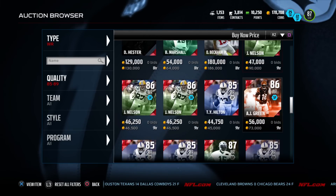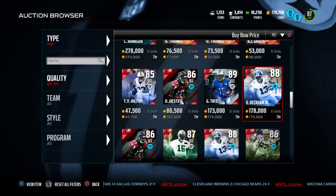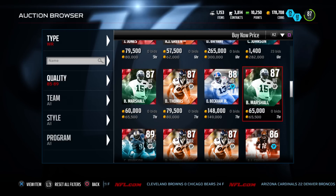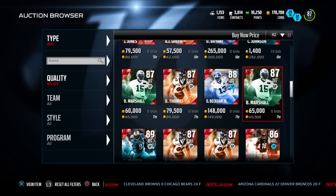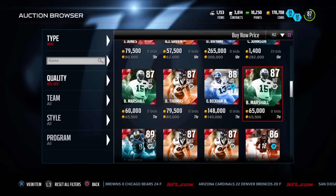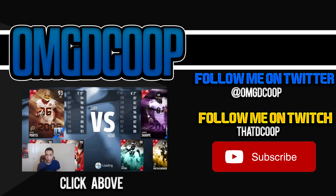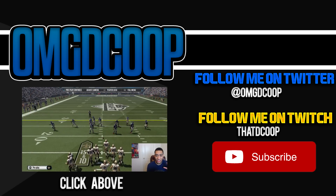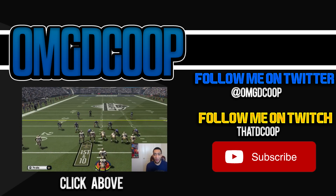With that being said guys, let me know who you're trying to see on my team in the comments below. Much more Madden 16 coming out soon — don't miss an episode, be sure to subscribe. I'm DCoop — also leave a thumbs up if you enjoyed the video. Early morning upload, you know how we do. Now let's take a look at my opponent's team — without a doubt I should have the upper hand. It looks like his draft was nowhere near as good as mine, but in pressure situations sometimes pipes burst.